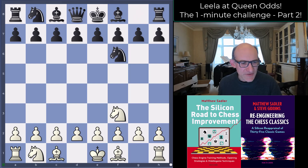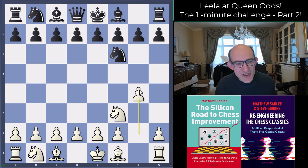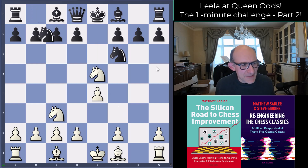Leela is white, of course, and plays g4. What Leela does when queen-odds-down is give away pawns to open lines that will be useful later. Knight takes g4 is played — you can say maybe you shouldn't accept it, but g4 to g5 would happen anyway to disrupt the knight. So taking can't be bad, right? Knight f6, e4, e5, and black gives back the pawn for rapid development.